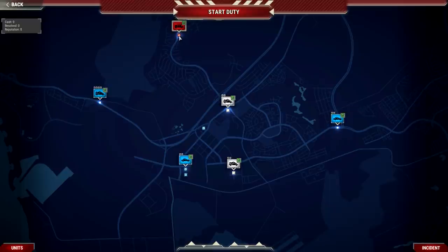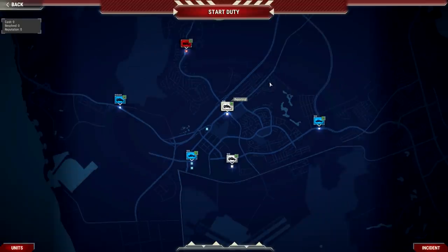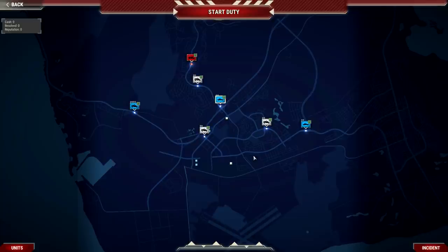Before we start our duty, we can place vehicles strategically on the map. All the firehouses are here — I can use spacebar to remove and reposition them. We want to split the units up around the area so that when a call comes in, we can dispatch them quickly. Police officers will travel around, so I want at least one centrally located. It's quite vast, so let's start our duties.